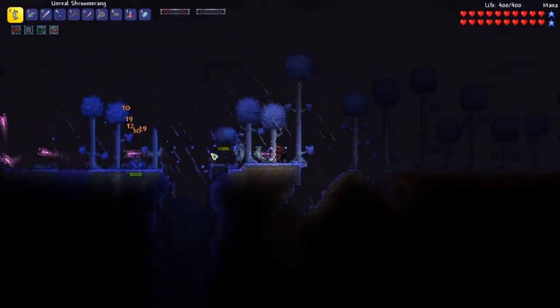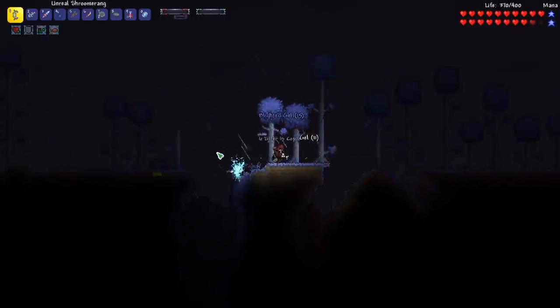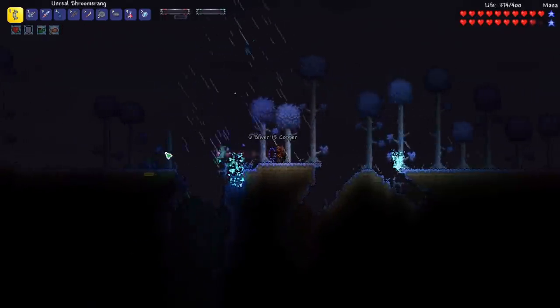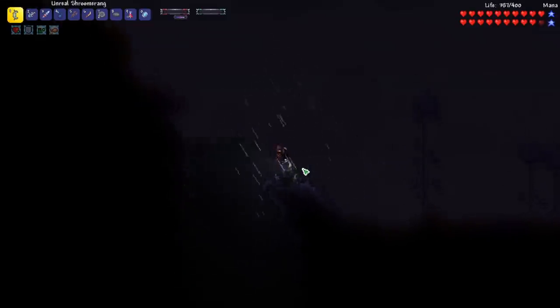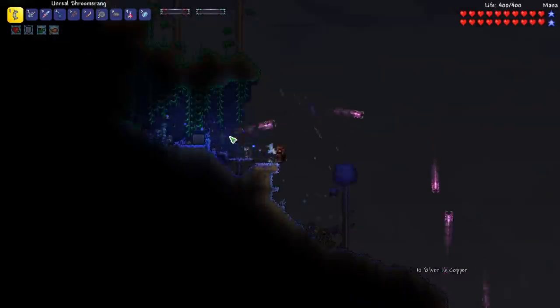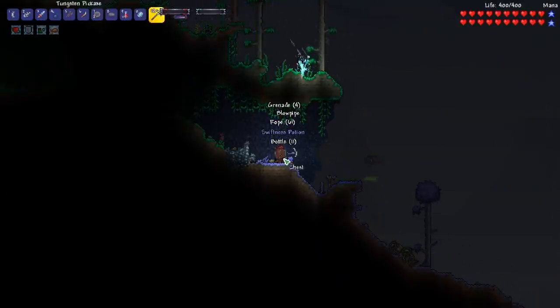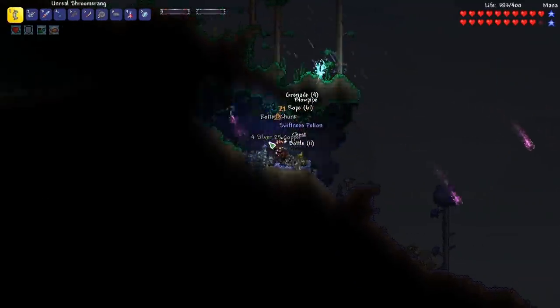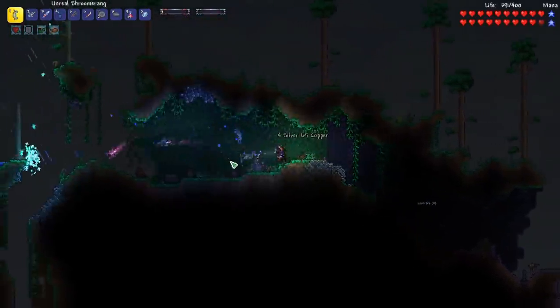We have a Hive Cyst — I think I'm going to skip it for now. It'd be nice if we had our Sulphurous Sea armor because I know that's going to be really helpful. The Shroomerang is quite powerful, and this is the first time we've gone this far to the left in our world, so it's pretty cool to see what we're finding over here.